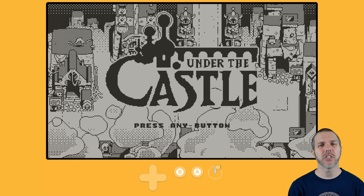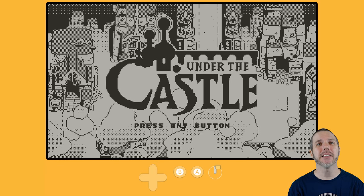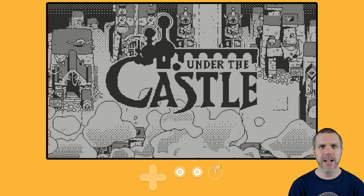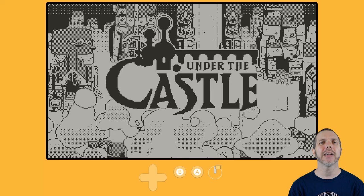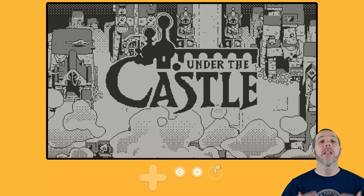Welcome back to Destination Playdate. I am your host, Attack Slug, and this is Under the Castle, out now on Catalog and Itch for a price of $10. As always, full disclosure, they sent me a copy.